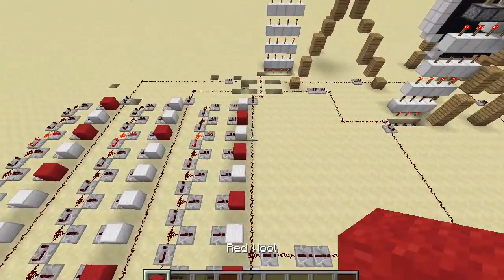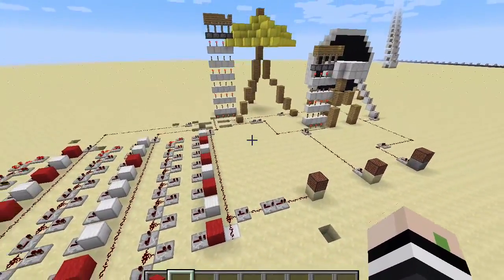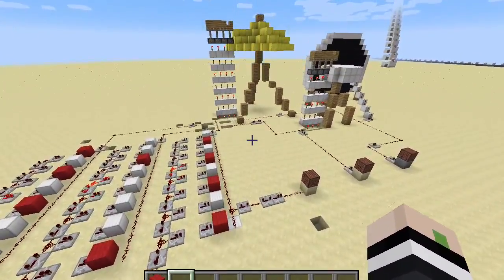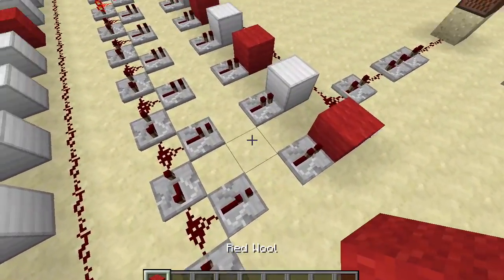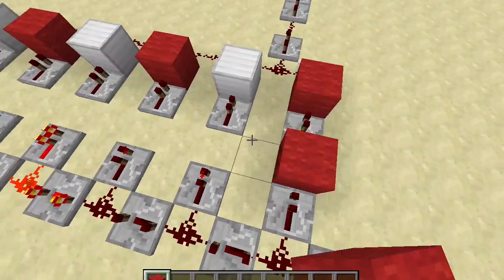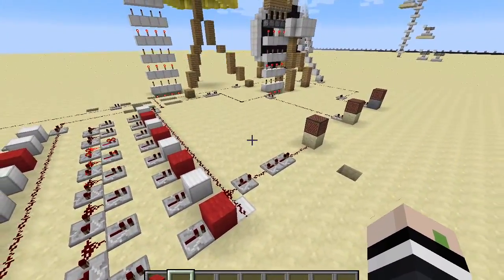Basically wherever you place the blocks — it doesn't have to be red wool, it can be any block — that's where it will make the sound. You place them in these slots. The only thing is you can't place two next to each other. Like you can't place one here and one here — it just won't register it.